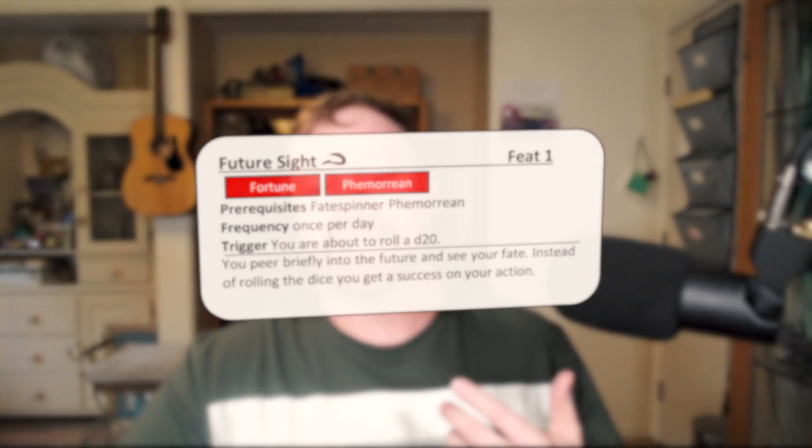The reason that might be a tiny bit confusing is I did put the Open trait on it. This feat, once per day, you are about to roll a d20. This is a reaction — you peer briefly into the future and see your fate. Instead of rolling the die, you just gain a success on your action. You still spend the action to do whatever it is you're trying to do, then spend a reaction, and you can simply say you're not rolling, you just gain a success. The reason it has the Open trait is if you are choosing to do this on an attack, I wanted it tied to the first attack, not the second or third, because that's too much of an advantage to simply ignore the MAP. I threw Open on there because I felt that was the best way to indicate you could not use it on those.